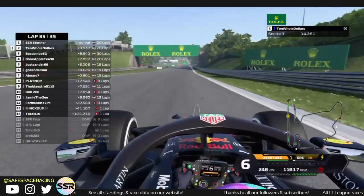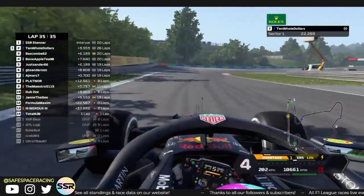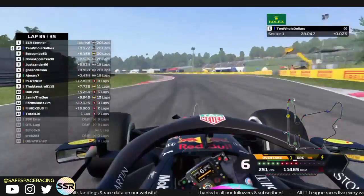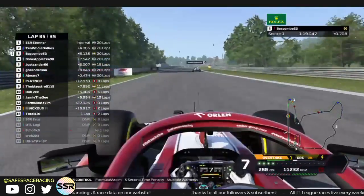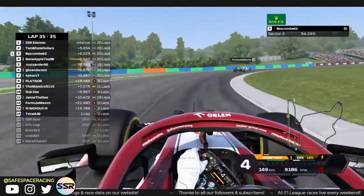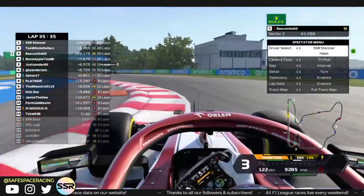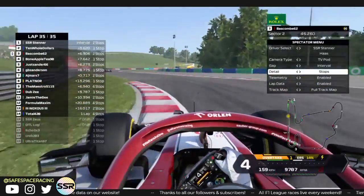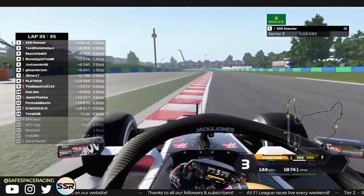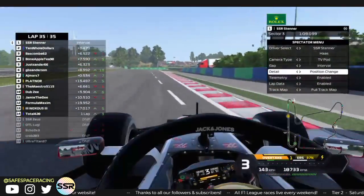Ten Old Dollars doing what he needs to do after a not-quite-up-to-his-standards qualifying on the mediums in P6, but right now he seems to be on his way to P2, continuing to add more and more points. Maximum gets a 3-second penalty. Coming up to get lapped by Passcombe — Passcombe in P3 on 20-lap-old mediums, great job buddy. Two stops there for our leader who absolutely dominated the race.